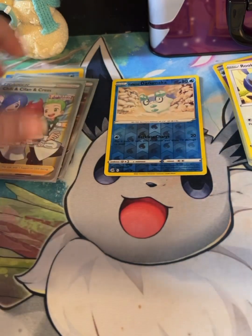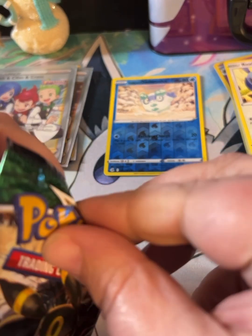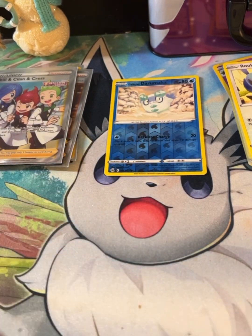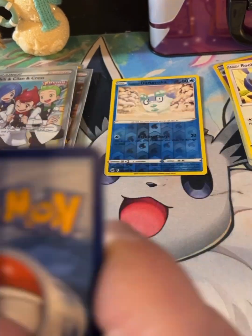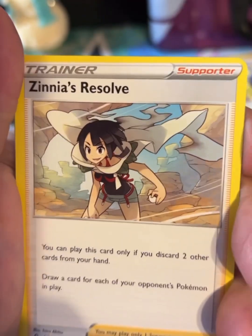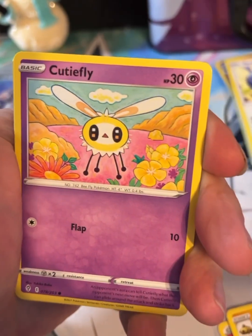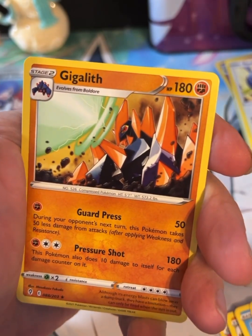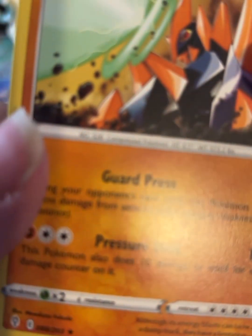We'll go into the last pack, which is Evolving Skies, and see what we can get in there. We've got Fire Energy, Dream Ball, Zinnia's Resolve, Hippopotas, Zubat, Eevee, Tympole, Kecleon, Eviolite reverse, Shopping Center, and another Zinnia's Resolve. And a non-holo rare — Golisopod.